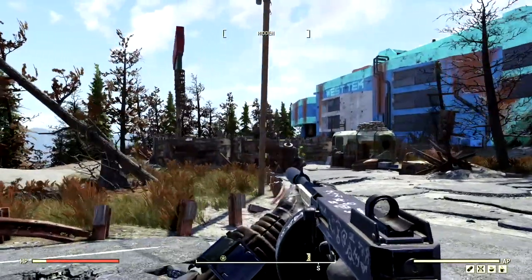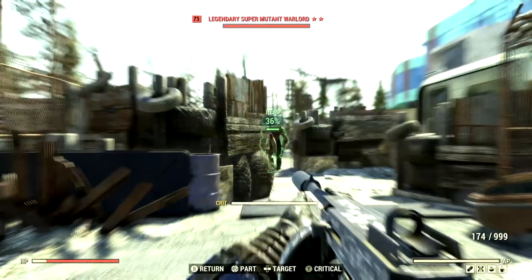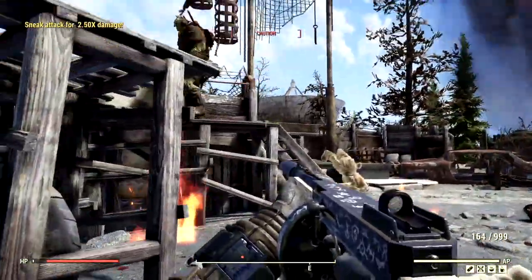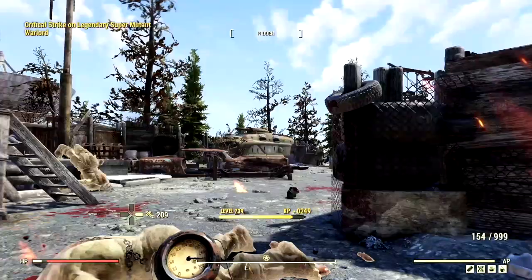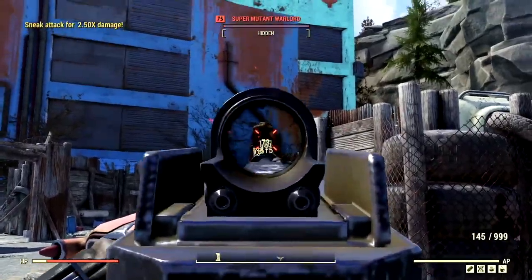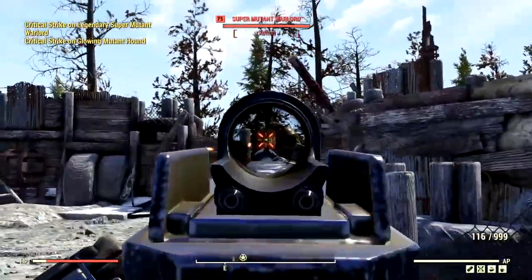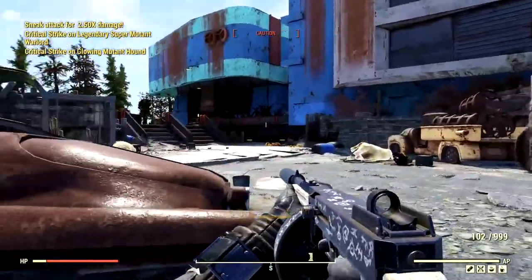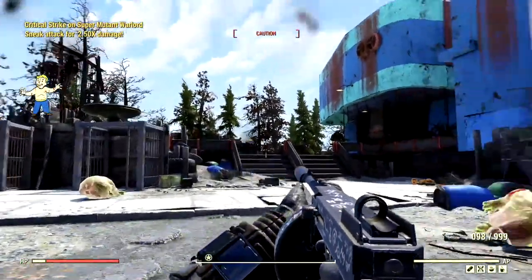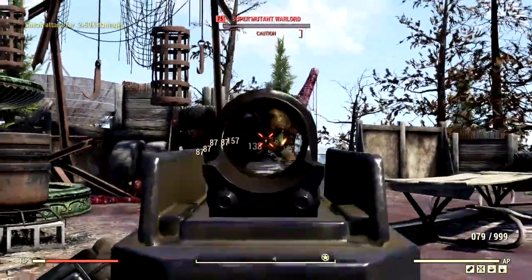Making our way back through the West Tech Research Center, this time with the Elder's Mark. We shred right through the first guy. As we push through, we spot a two-star legendary enemy. Staying healed to make sure we don't die, we take down a warlord with VATS — getting a 368, 171, and a 308 to finish him off. We take down another guy on one kill inside VATS, and clean up the remaining non-VATS target as well.